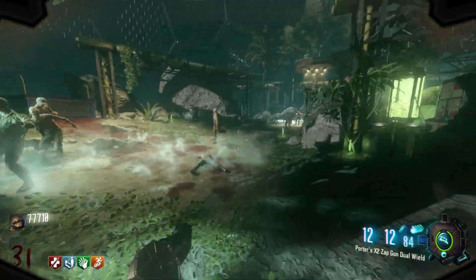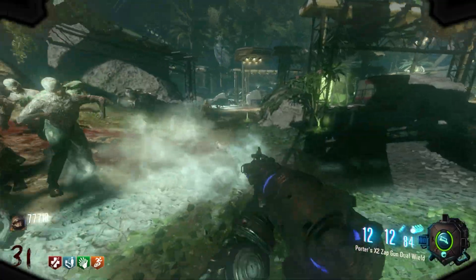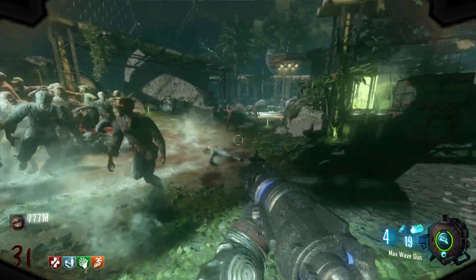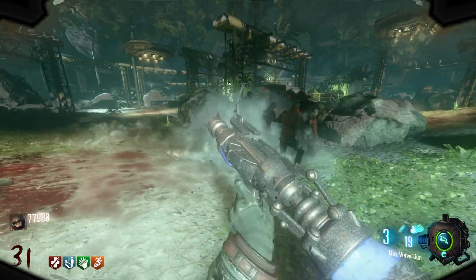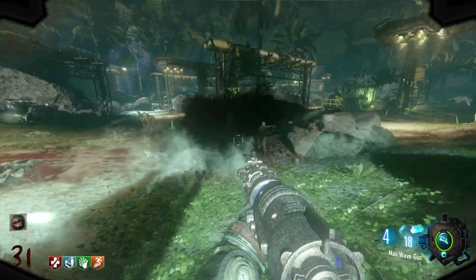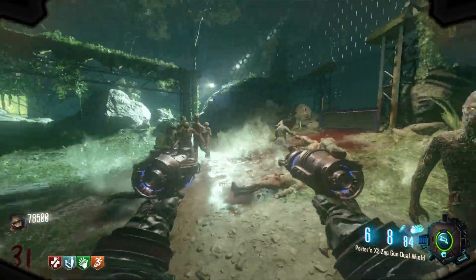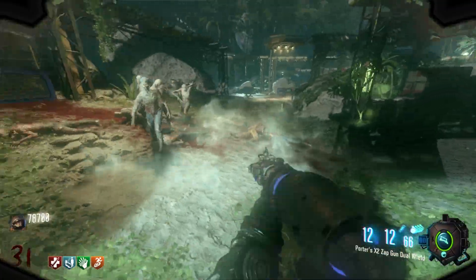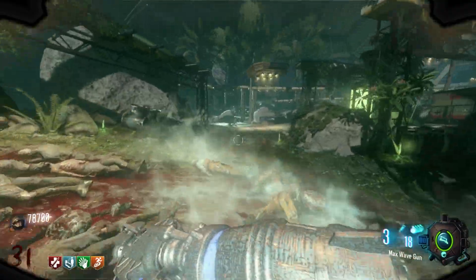Number six on this list was kind of hard for me to rank. I'm going to put the wave gun at number six — the zap gun, wave gun, whatever you want to call it, from Moon. I really do like it. The zap gun feature isn't the best, but the wave gun I really do like. I love the way it sounds whenever they turn into little marshmallows and blow up. I think the design is cool. Moon is a cool map, though I hate playing it — that was kind of the teetering factor. I haven't used the wave gun a whole lot, but I have enjoyed it when I do, and I can't deny that it is pretty good.